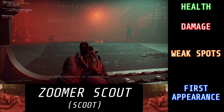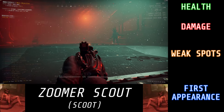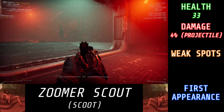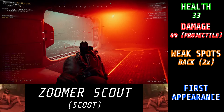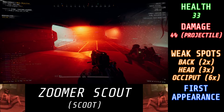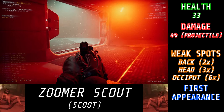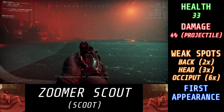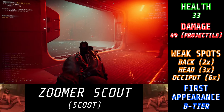With the two Rundown 7 enemies talked about, let's now go over the Rundown 8 ones, starting off with the Zoomer Scout. Zoomer Scouts have a total of 33 HP. They deal 4% damage with their projectiles, shooting them out 3 at a time. They have a 2x damage multiplier if you hit them to the back, a 3x damage multiplier if you hit them to the head, and a 6x damage multiplier if you hit them to the occiput. It will first appear in Rundown 8 B1, and you can see it in a few of the levels afterwards.